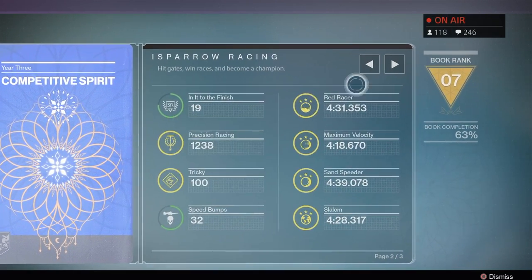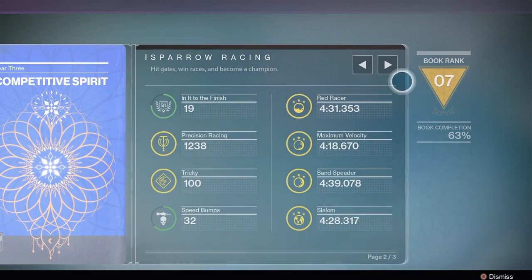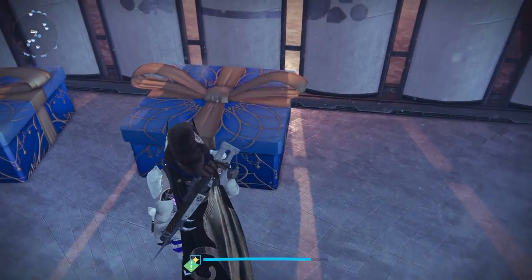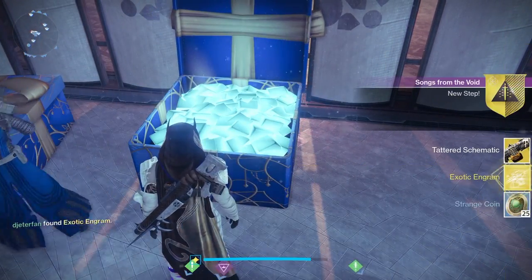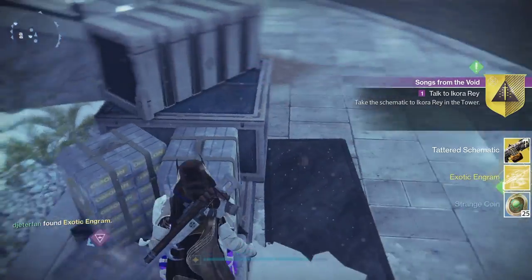All you really need to do, at least for this part, is just get rank 7 in the book. It's pretty simple — just run about 10 races in SRL, and then run a little bit of the strike scoring playlist, just a couple of those as well. You will easily get the book up to rank 7 and unlock Sir's tag.